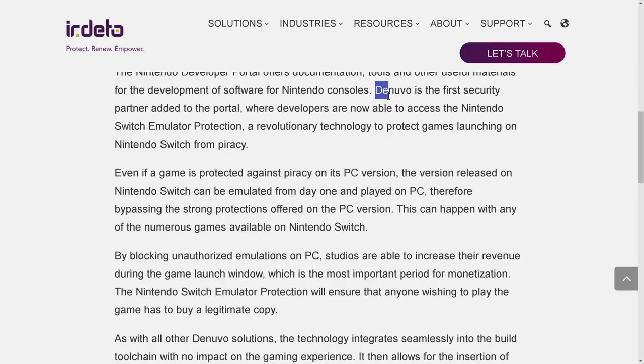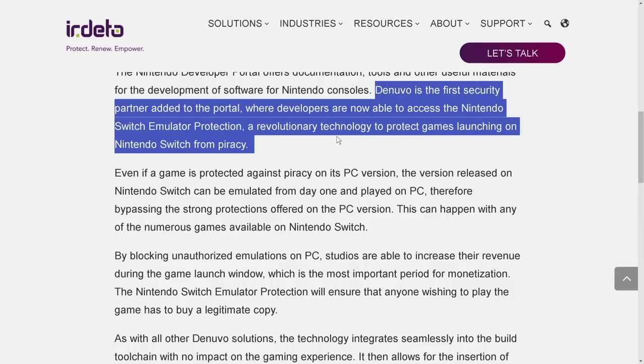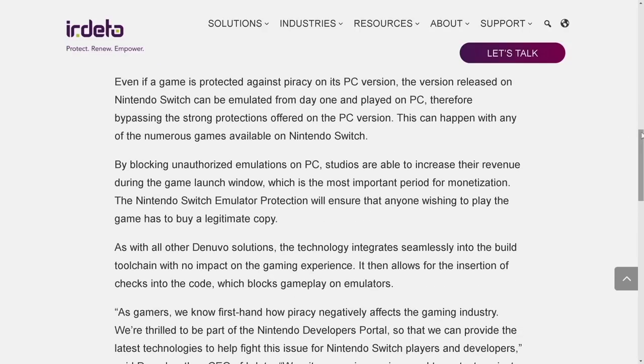The intent on Nintendo Switch is Nintendo Switch emulator protection — a revolutionary technology to protect Switch games from piracy. Even if a game is protected on its PC version, the Switch version can be emulated from day one on PC, bypassing those protections. We just saw this happen with Tears of the Kingdom and Pikmin 4. By blocking unauthorized emulation on PC, studios can increase revenue during the launch window — which is the most important period for monetization.